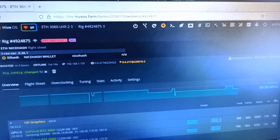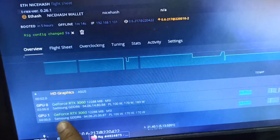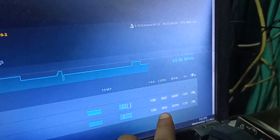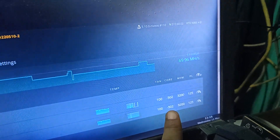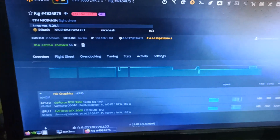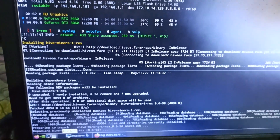Number one is the 3060 V1 card and the second one is the 3060 V2 card. The overclock settings for both cards are the same: core clocks is minus 502, memory clocks is 3200, and power limit is 125.